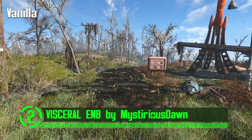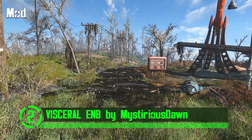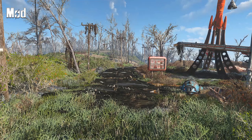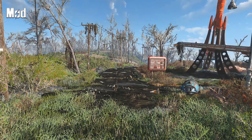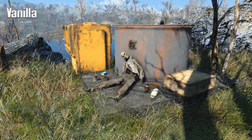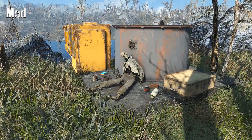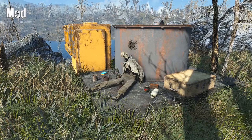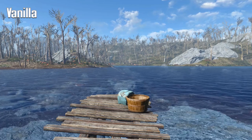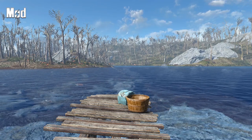At number two, we've got Visceral ENB. Have you ever wanted to make Fallout 4 look more visually impressive? This mod makes Fallout 4 look realistic but also cinematic. It makes every rock, tree, and scene come to life in the game.